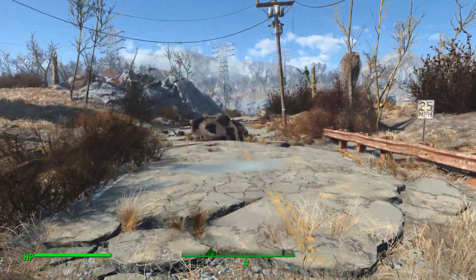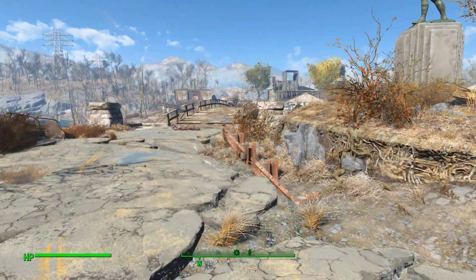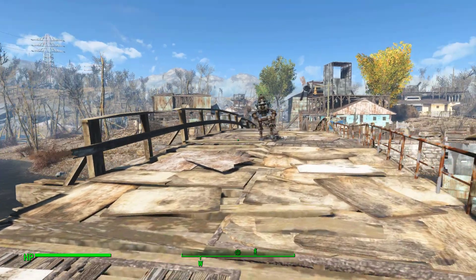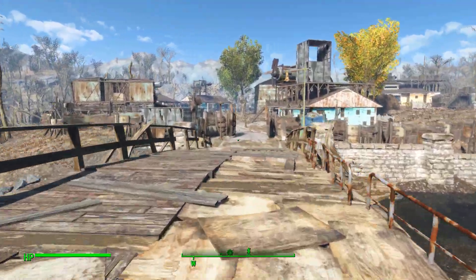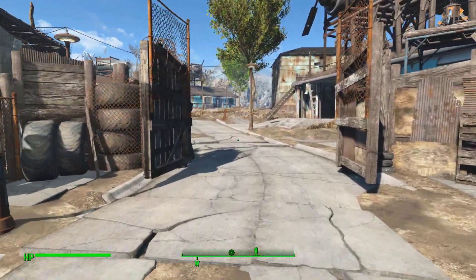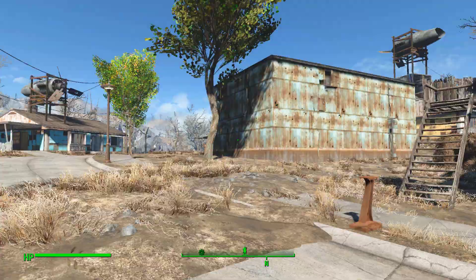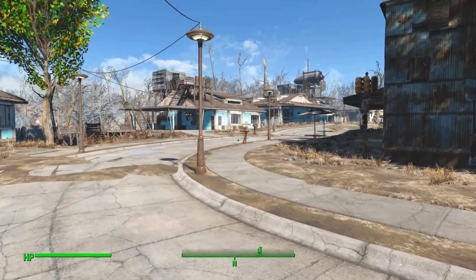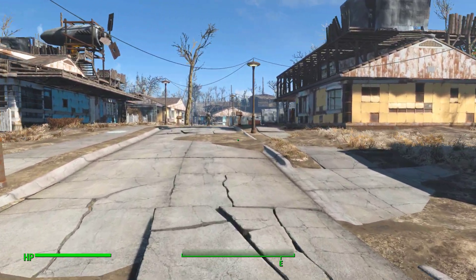Now, while we're here, I want to show you Sanctuary Hills as well, because I have made some small improvements to it since the last time I showed you my settlement. There is a glitch at the moment where my provisioners, or my robots, keep losing all their armor, and I don't know what's going on — it might be a mod conflicting with the game, but it's no real loss to me. Most of it is pretty much the same as last time — nice little structures, everything is clean, all looking nice.